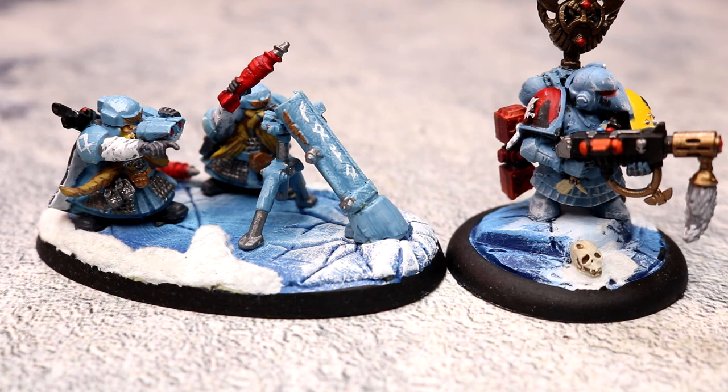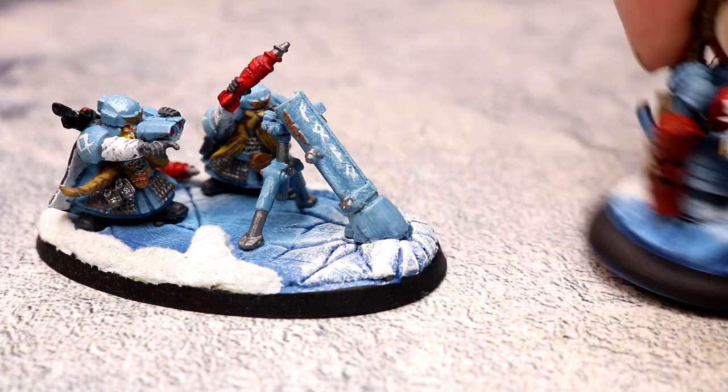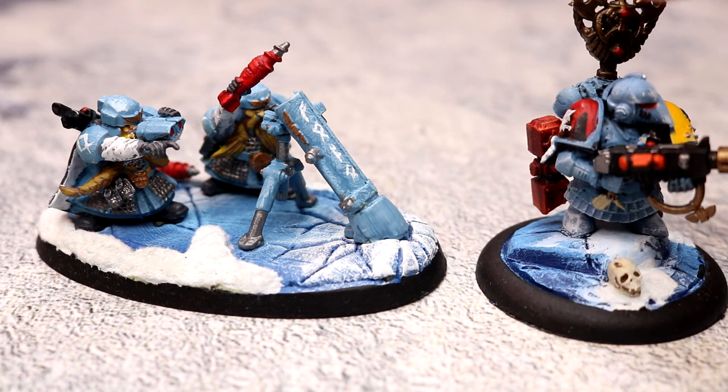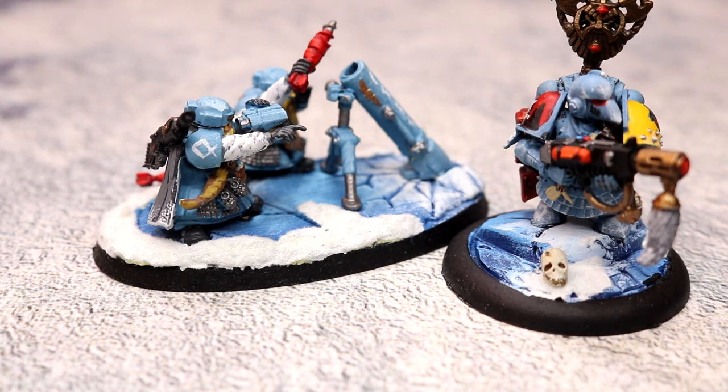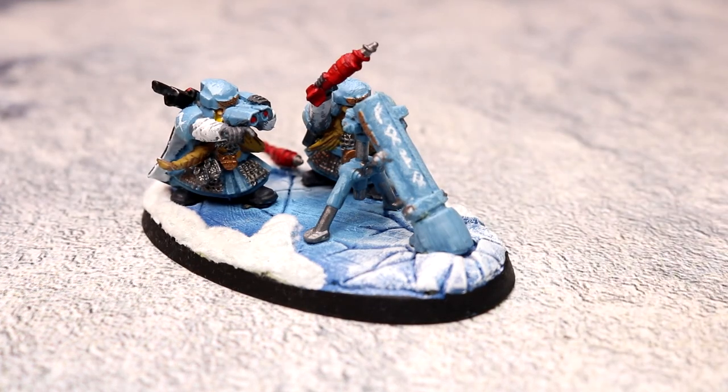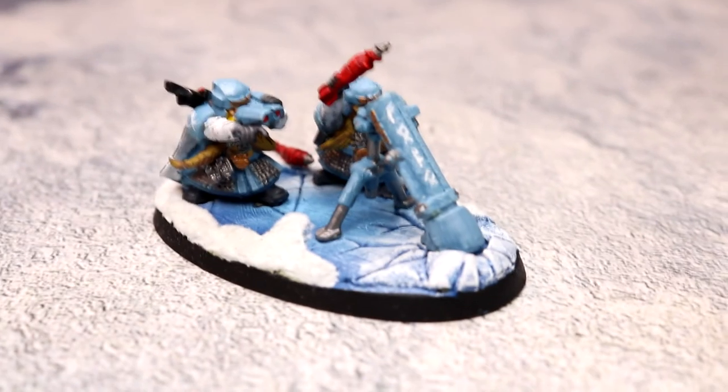This is the Space Marine version of the squat — the body at least is the new cast of figure — and that is the old cast of dwarf, so you can see the difference in scale as well. It's entirely up to you how you do it; it's your game after all. I just class it as an Imperial Guard unit. Thank you very much for watching — leave any comments in the comment section. It's a short video because there's not a lot to discuss, so thank you and goodbye.